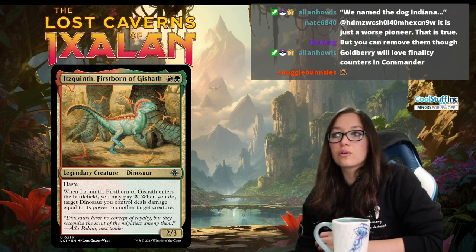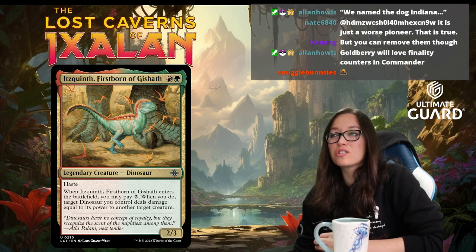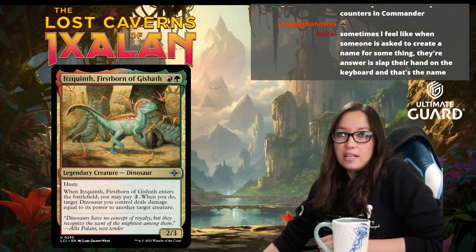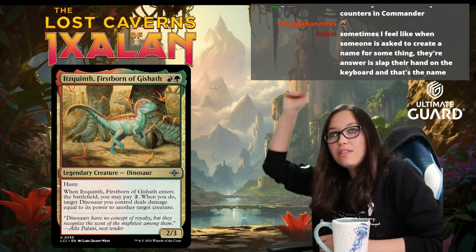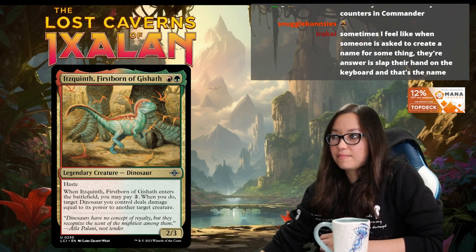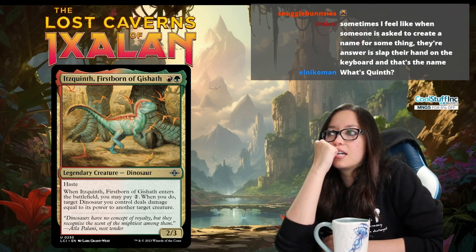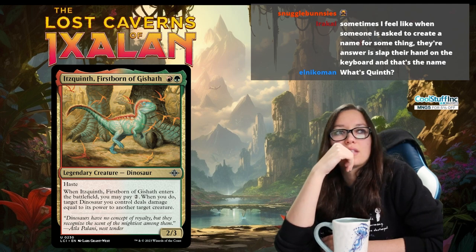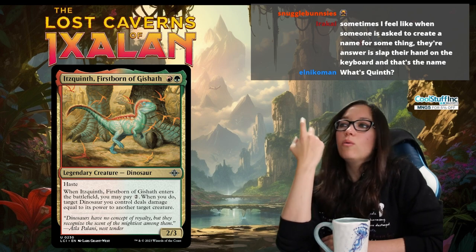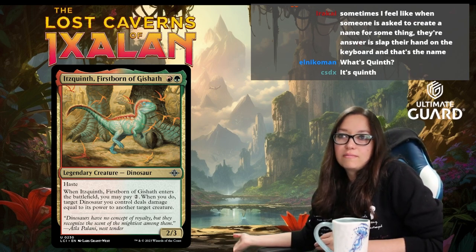Next up we've got Gruul, which is going to be Dino-themed, focusing on stompy dinosaurs — normal for the Ixalan sets. The signpost is Quint, Firstborn of Gishath. Then we have Selesnya — buff aggro. You're going to be doing some counters and fun stuff. The key clause here is having creatures with power greater than their base power, so it's not specifically counters or auras — it's anything increasing your power or toughness. Selesnya gets buff, goes wide, gets buff — not a particularly unique archetype but solid.